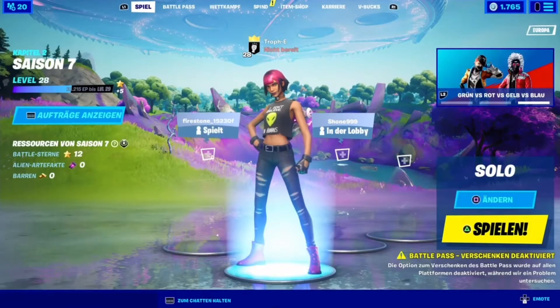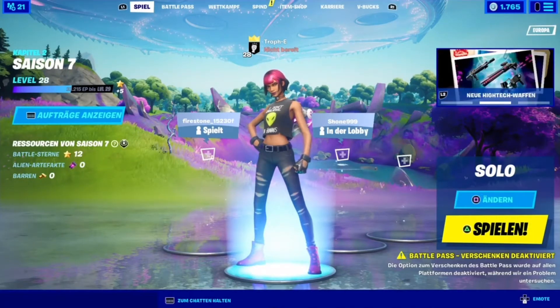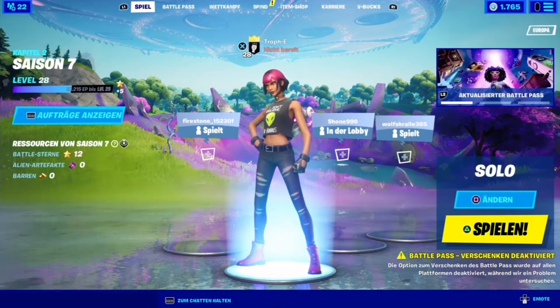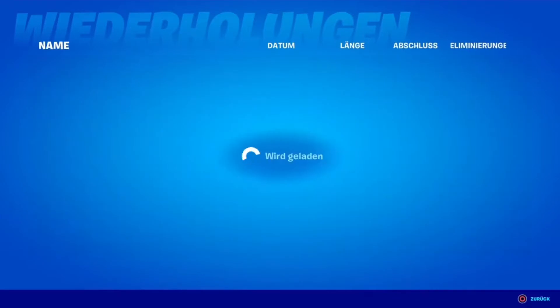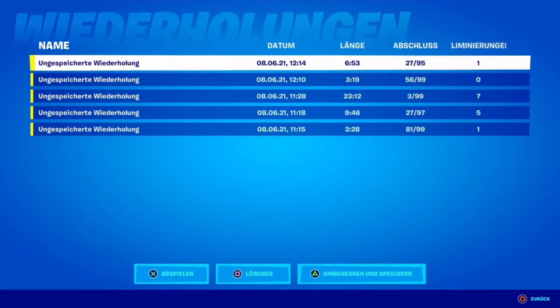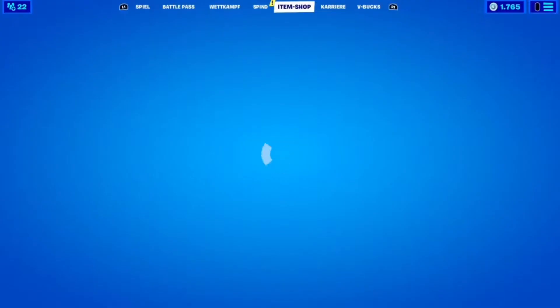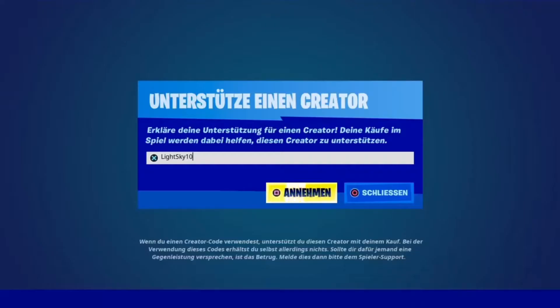We have a completely new Battle Pass. In this video we'll also cover the new Battle Stars, Alien Artifacts, and of course a completely new design. First of all, let's look at the lobby, which shows one of the new locations from the new season and of course the large mothership in the background, which is extremely large — you can even see the shadow of the mothership on the minimap. The career tab has also been updated. Also, you can optionally enter my Creator Code LIGHTSKY10 in the item shop.